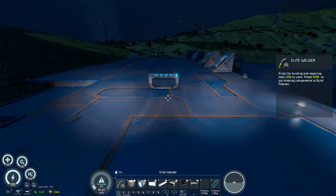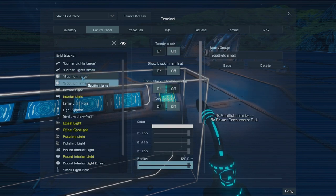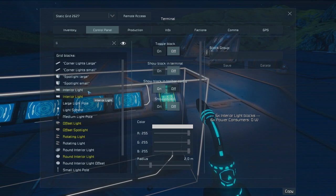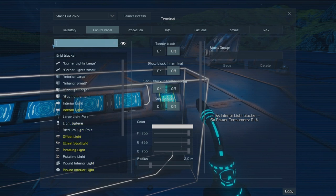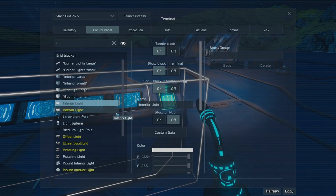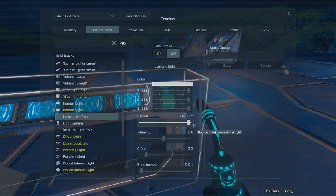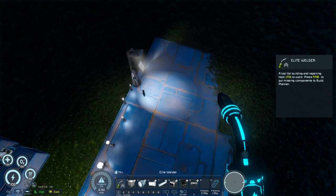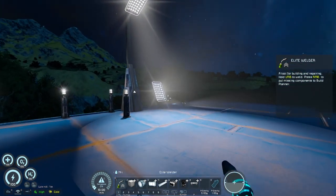Let's look at the ranges quickly. Going into the lights menu, pulling up the large interior lights — the regular one has a radius of 20. The large light pole has a radius of 200, which is massive.